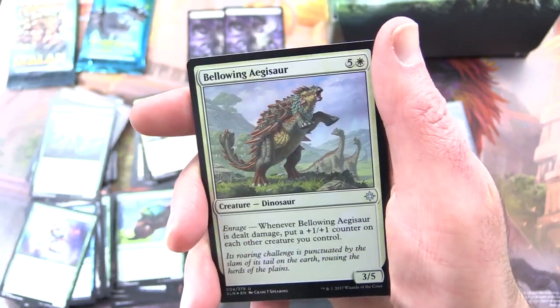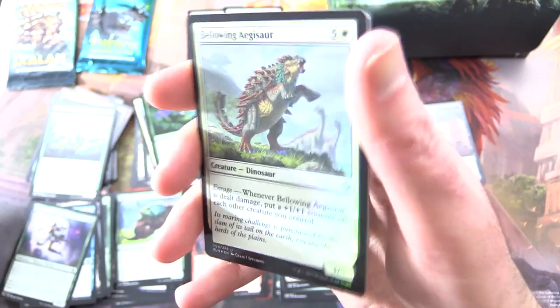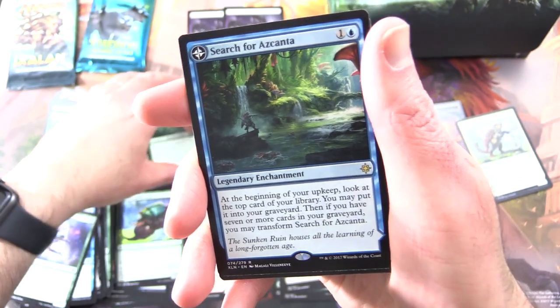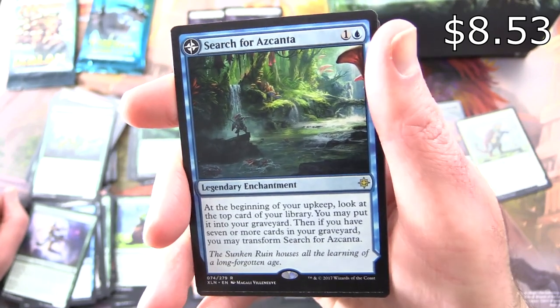And the rare is Bellowing Aegisaur — and that's actually a foil! Very nice foil there. And the other rare — Ixalan is back — Search for Azcanta! Fantastic pull.